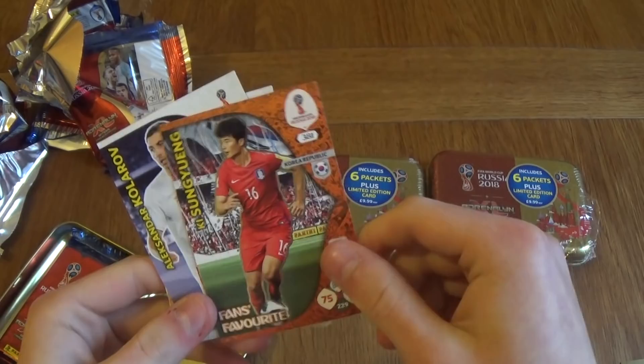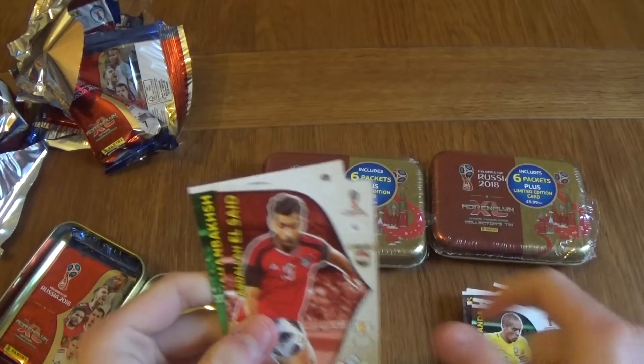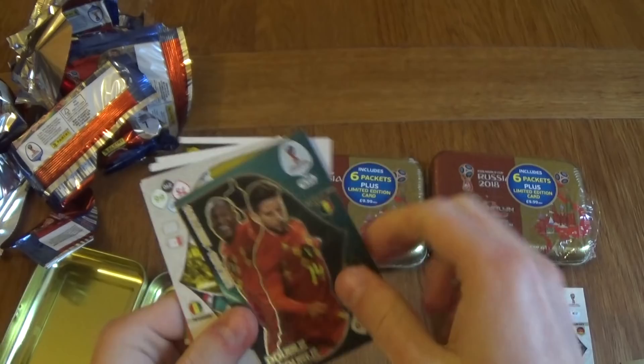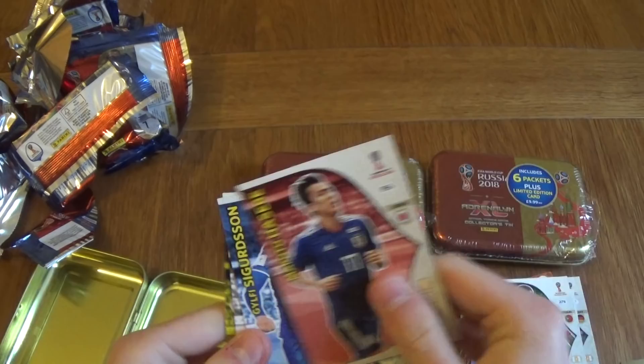We've got fan's favourite Ki-Sung-Yong from Korea. I would have thought Heung-Min Son would have been the fan's favourite from Korea. Moving on to the final packet of the first tin — Mesut Ozil, Rashford, Lukaku and Mertens, Double Trouble, Boji, Cavalio, Hasibi, Sergusson, Benta and Mertens for the final one.